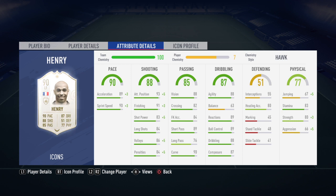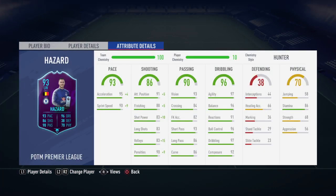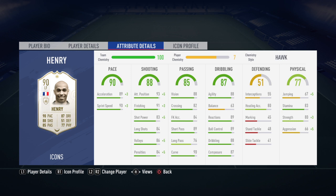He's got 88 agility, which isn't bad at all. But you can just tell when he's on the ball and you compare him to a player like Hazard, like Mbappe, like Mane — you can tell that he's not as quick on the ball. When he first gets it, he feels like he's stuck a bit. And when you're playing bad gameplay, you'll really see that massively. So when he's on the ball, you've got to take your time.